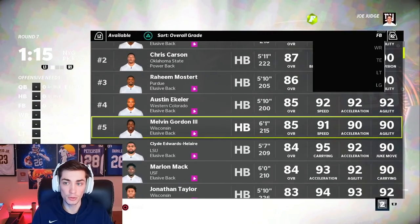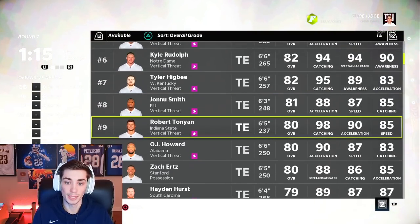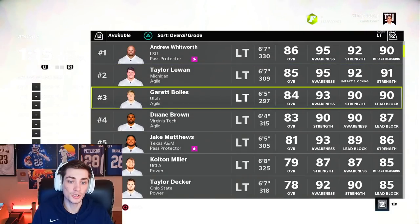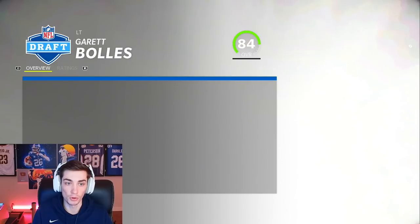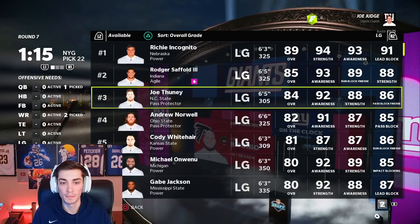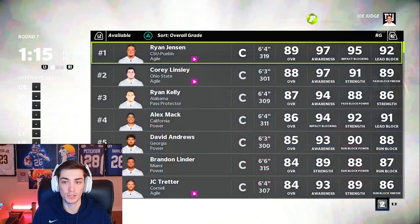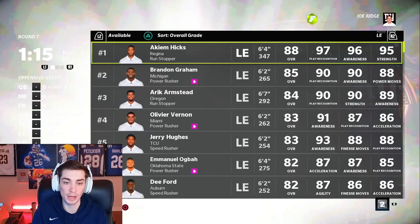Still no tight end, no offensive lineman — still good tight ends available. We could take a guy like Evan Engram and be ecstatic, and O.J. Howard I'd probably even be more happy with. The offensive line is not super young or super good, but still very solid. You'd be stoked with Garrett Bowles at this point — he's 29 already. But like Michael Onwenu, you'd be very happy with. You do not have to draft offensive linemen early at all — it's a waste of a pick because you can still take young, good offensive linemen and develop them.